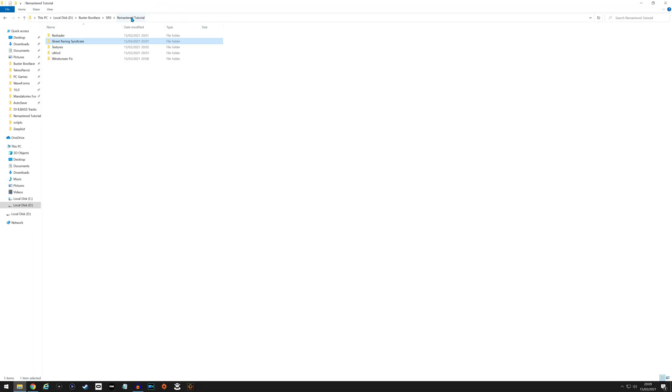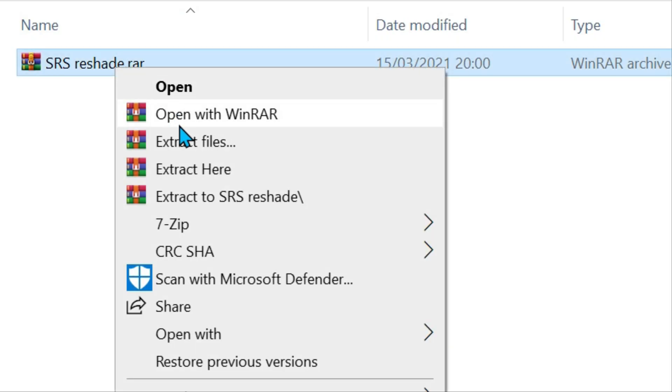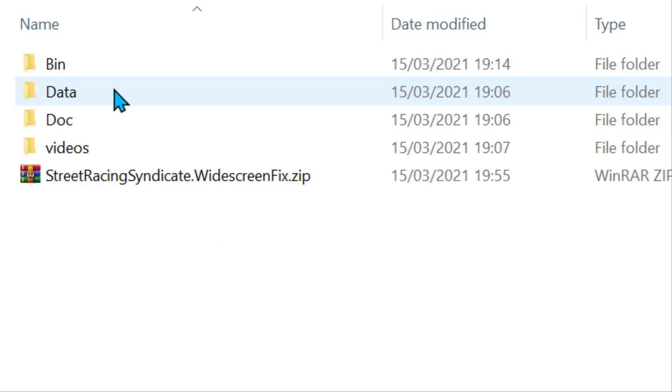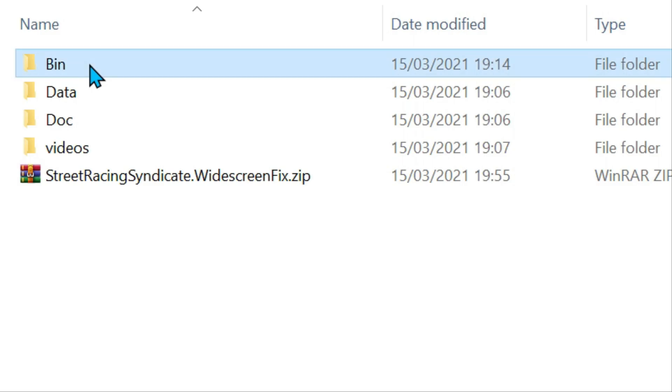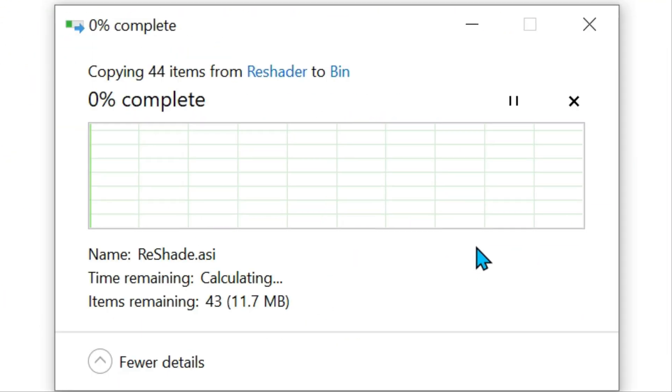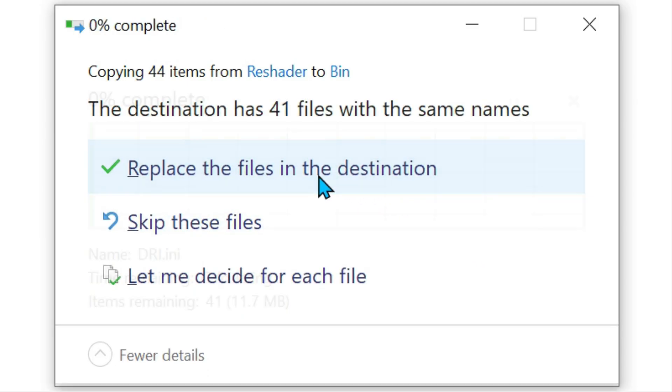Now the ReShader. Extract all the files from the ReShader zip — make sure they go into the bin where the EXE is, then paste them there and replace files in the destination.